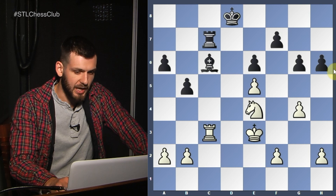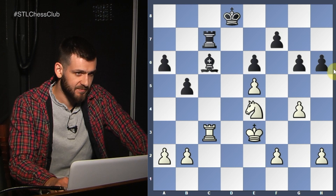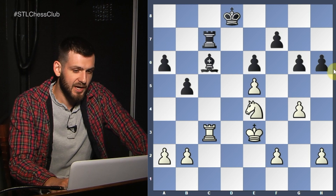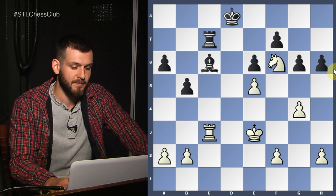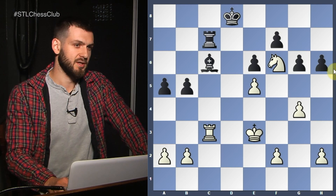King to d8 — what to do now? What is Black threatening? Bishop takes e4. So let's run away with the Knight — we're eyeing that h6 weakness. If you go on d6, I'll go King e7. Knight on d6 is a beautiful piece, but it's not really doing much — it's not attacking any weaknesses. Try to attach some purpose to your pieces.